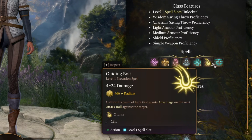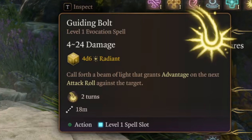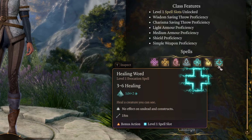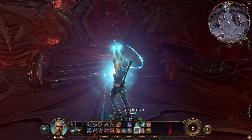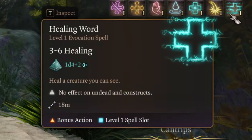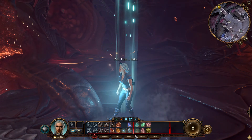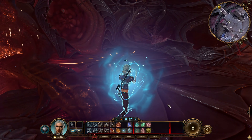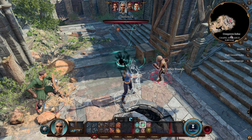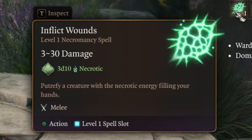Guiding Bolt is a level 1 spell, and it's insane. As a level 1 spell it does from 4 to 24 damage and gives you advantage on the next attack roll against the target. Healing Word is a long-distance healing spell — it doesn't heal too much, just 1d4 plus your modifier, but the coolest part is that it uses only a bonus action. This means you can cast any spell and then use this as a bonus action to heal someone or yourself. Inflict Wounds is one more crazy damage spell — 3d10, so from 3 to 30 damage in one touch. It's a melee spell.